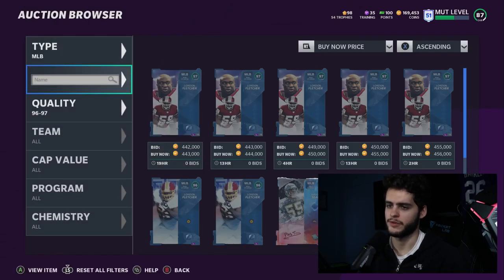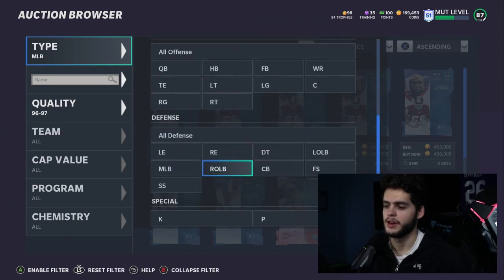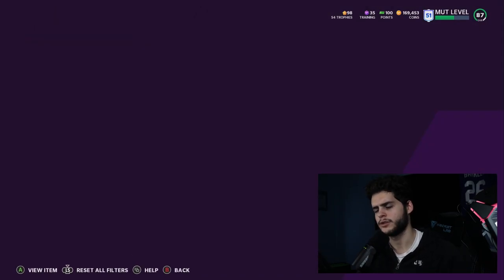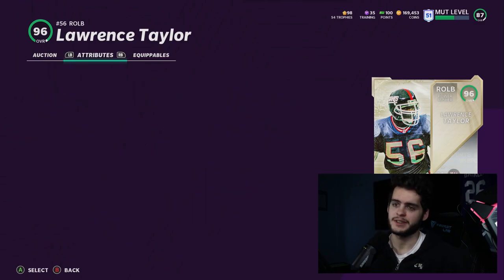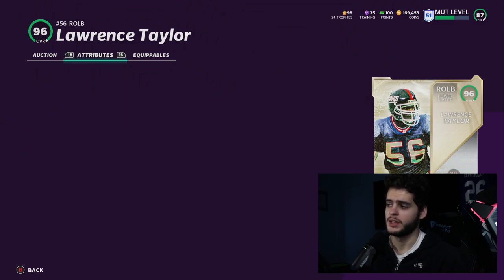You can sacrifice a little speed for that height at middle linebacker, especially since they don't animate much anyway. At right outside linebacker, Lawrence Taylor is hands down the best — no debate. He has the speed, acceleration, power move, finesse move, block shed, and he's 6'3". Lawrence Taylor cards always play a bit glitchy in a good way.